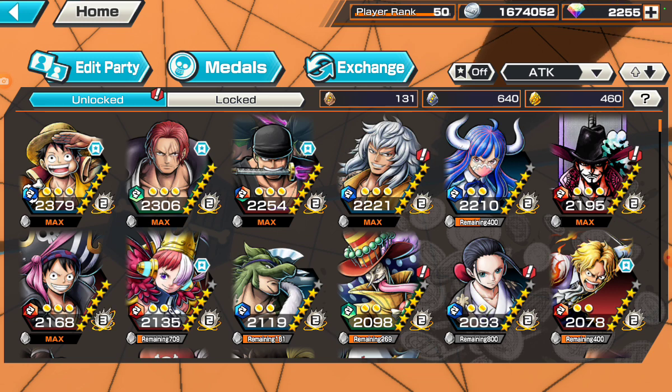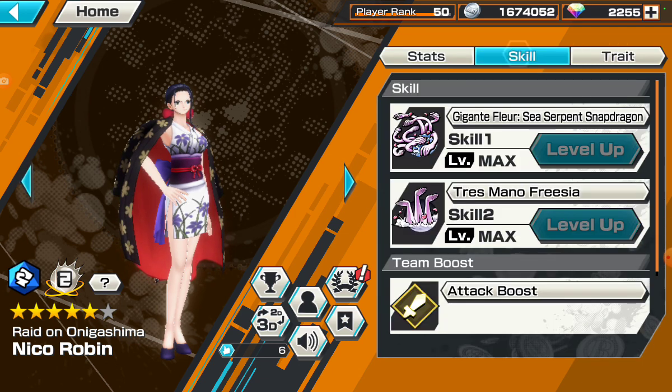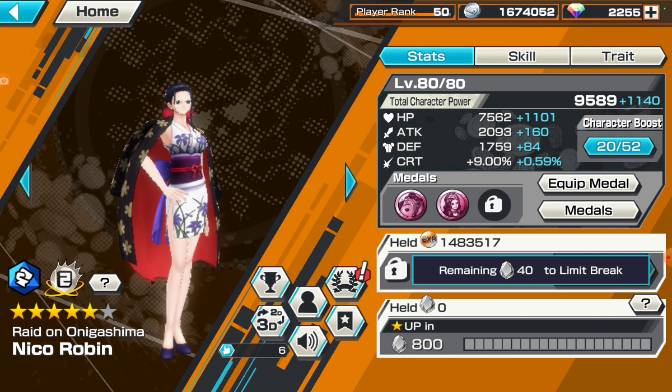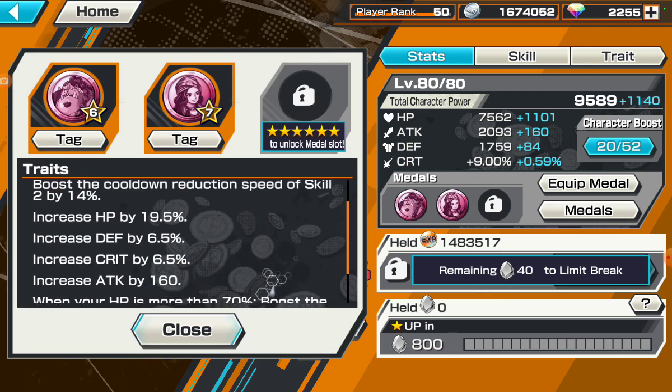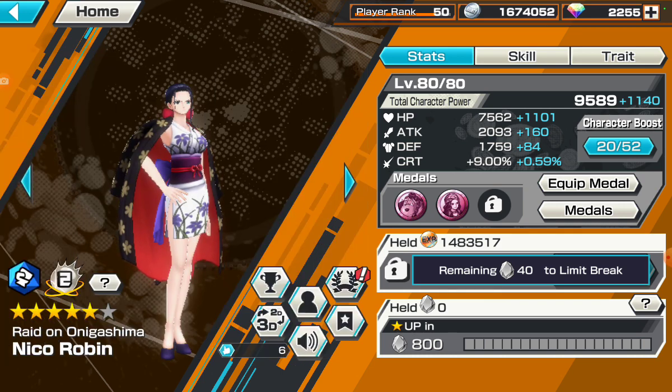I see a lot of people go into games with some of the worst medal sets applied to their units. I'll give you an example with Robin — I don't have the best medal set for her, but I gave her the best that I could. I know she's a crit-based attacker, so I make sure to apply some crit, HP, and whatever else I can to her. Not the best medal set, but as long as you understand your unit and what you're using it for, that's what matters.